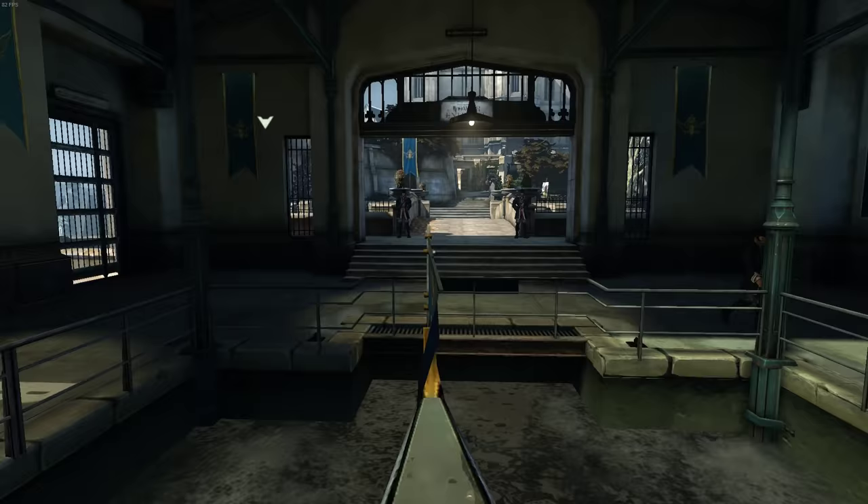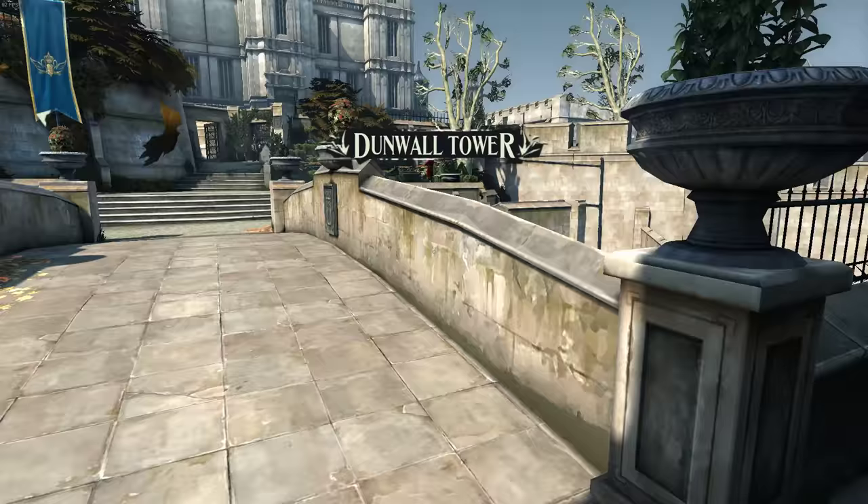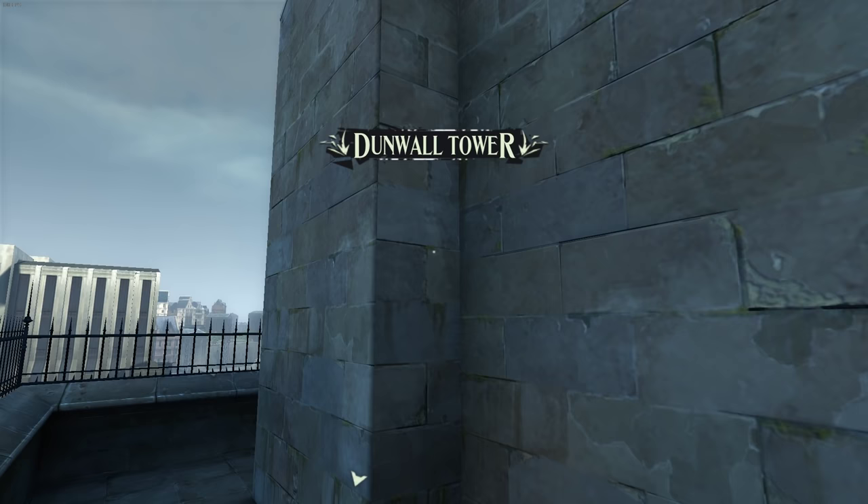Dishonored has a lot of cutscenes. One of them is right up here — right about here is the trigger for Emily to walk around the corner and come hug us. All that is slow, so we're going to do an elevator instead.